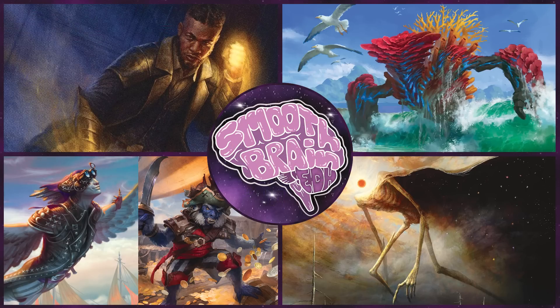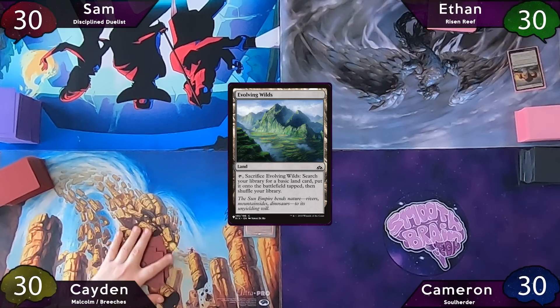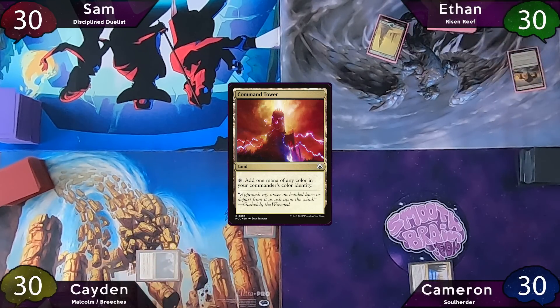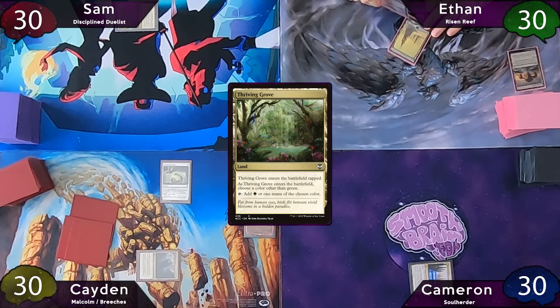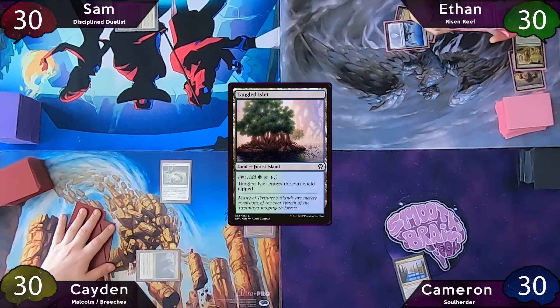Now, onto the gameplay. Ethan wins the die roll and starts off with Evolving Wilds, fetching a Snow Forest, then passes to Cameron, who plays Path of Ancestry and passes to Caden, who plays Command Tower into Traveler's Amulet and passes to Sam. Sam plays a Thriving Grove on blue and passes to Ethan, who plays a Snow Island and taps for two to cast Farseek, finding a Tangled Islet to the battlefield tapped.